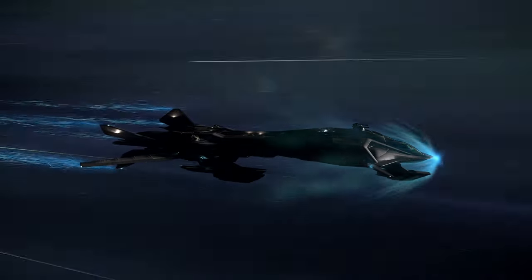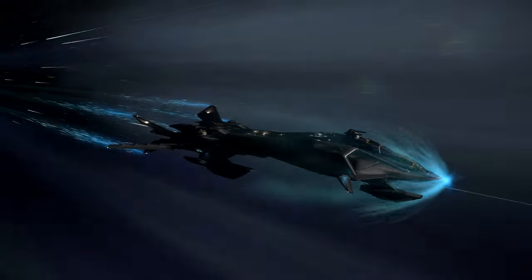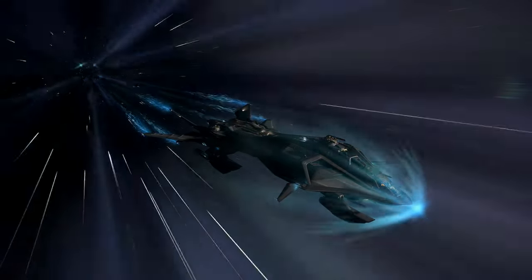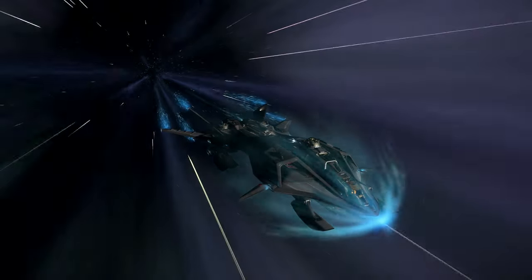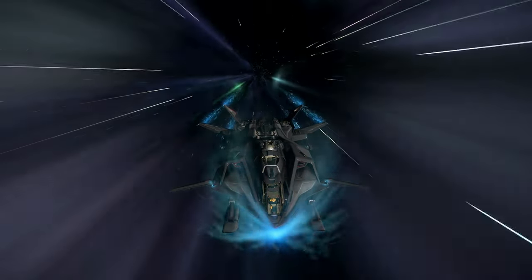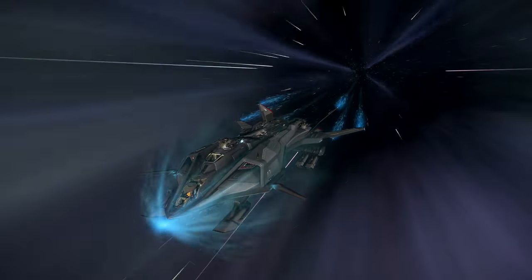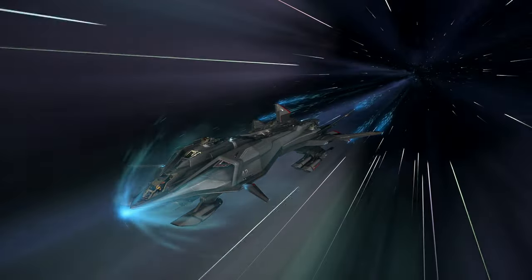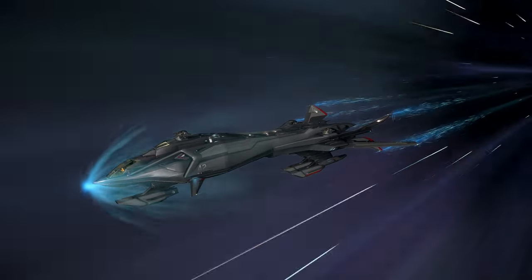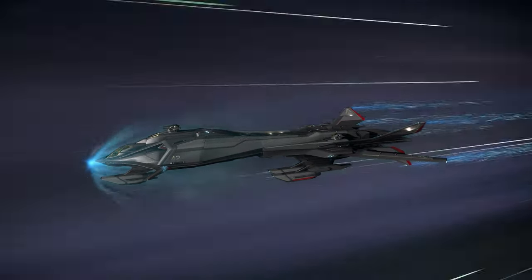While its heavy strike capabilities are well documented, the ship's ability to withstand assault is less well known. The Retaliator features five manned turrets giving an overlapping field of fire, helping protect the ship from all directions and allowing it to push deeper beyond enemy lines with less fighter support. Thanks to a revolutionary rotary launcher system nicknamed the Roto by early test crews, the Bombardier can rotate and fire the ordnance best suited for the situation — delivering devastating attacks against capital ships and planet-side targets.